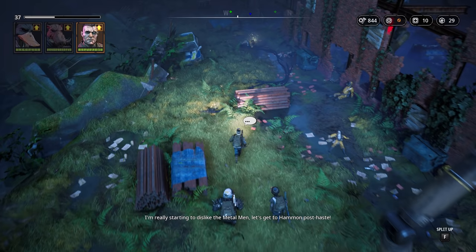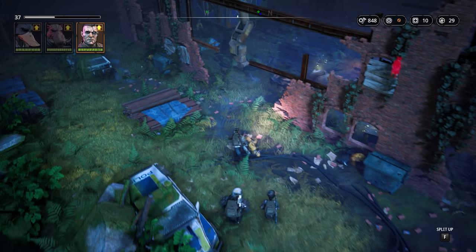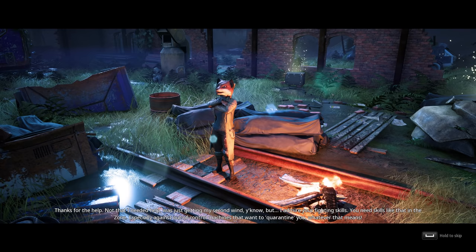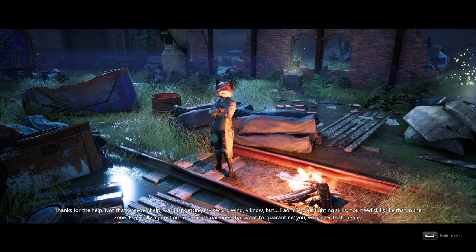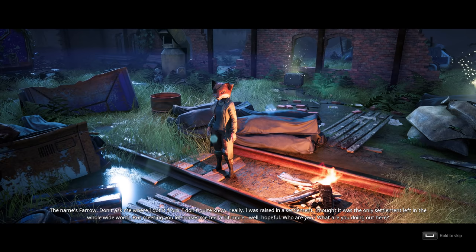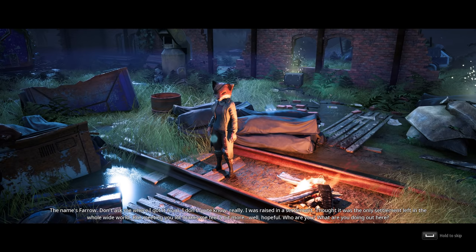Magnus then reminds us of our mission to find Hammond — but let's collect some more goodies first, and let's also not forget about that fox that we came to rescue. She says: 'Thanks for the help. Not that I needed help — I was just getting my second wind. I admire your fighting skills. You need skills like that in the zone. Especially against the air-control machines that want to quarantine you.' Whatever that means. 'We're some straight-up machine-killing freaks — that's how we roll. What's your name, lady?' 'The name's Farrow. Don't ask me where I got it from — I don't quite know, really. I was raised in a settlement.'